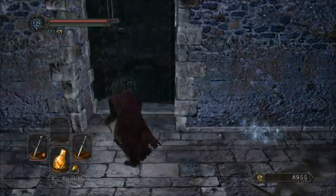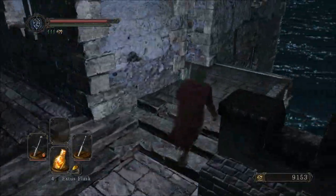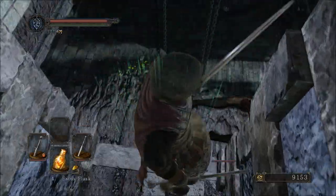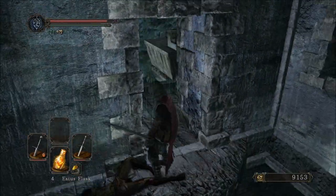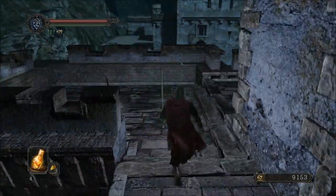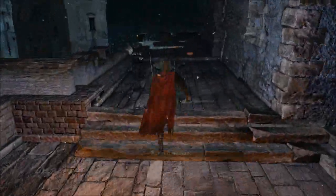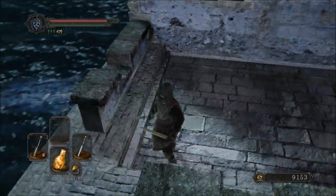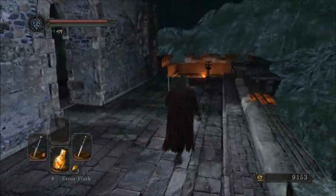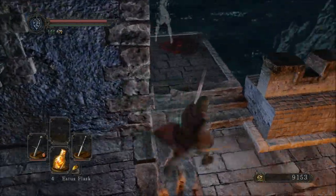We met gargoyles once before in the first game. But what are they doing here? Are these idiots jumping down? Go ahead and grab this soul and then run over. I looked away for one second — I'll light this bonfire. It's important that you have this bonfire. It is kind of a dick though, because every time you spawn here it's going to respawn these three archers, and they're going to immediately start shooting at you. So make sure you get away from the bonfire as soon as you use it.